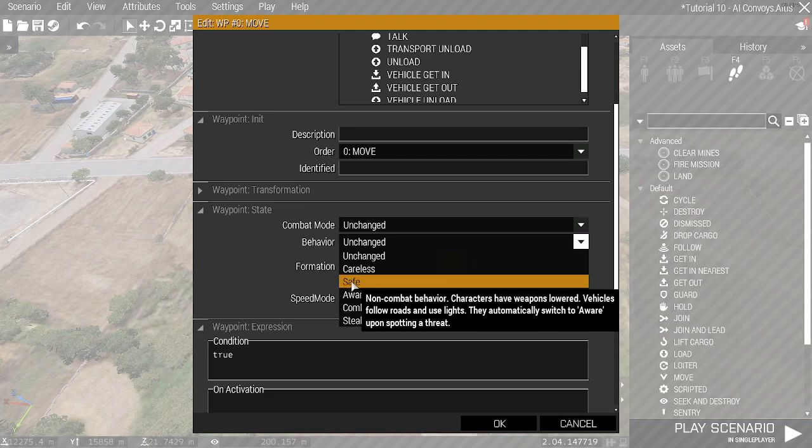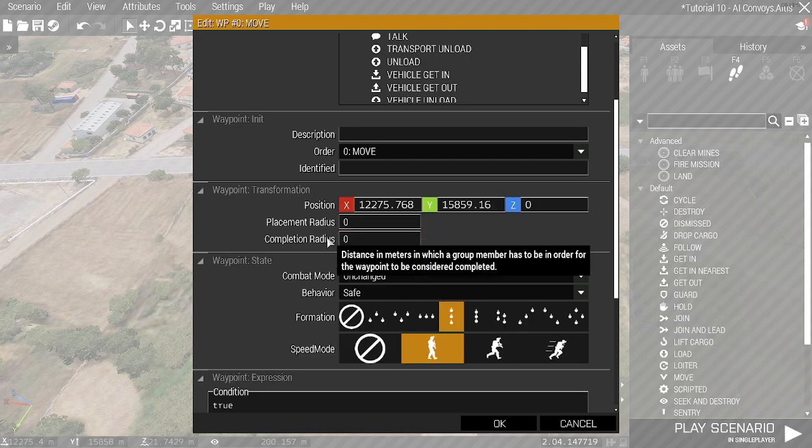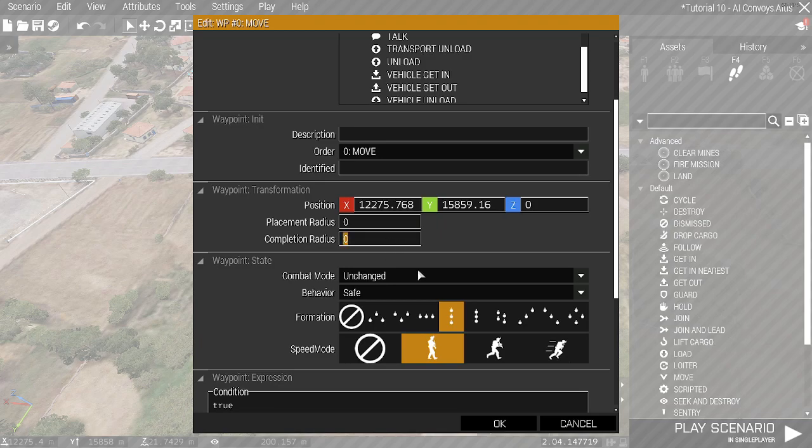As you can see in the description, characters have their weapons lowered and most importantly vehicles follow roads and use lights. If you attack them they will swap out of this and go into combat mode. You only need to set this on the first one of your waypoints — every waypoint after it automatically takes those parameters unless you change them. I'm also going to change the completion radius, as sometimes vehicles and AI hunt around an infinitely small completion radius, so I'm going to set it to 5.